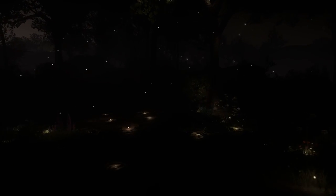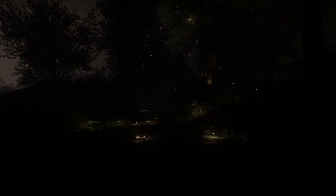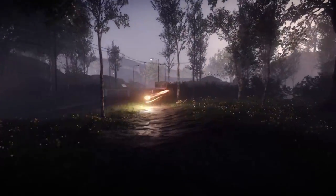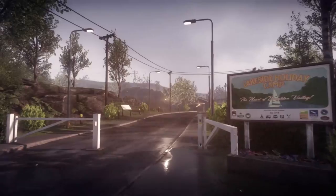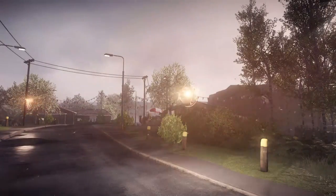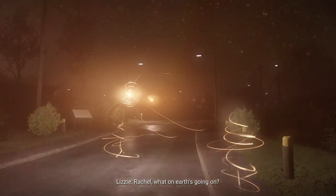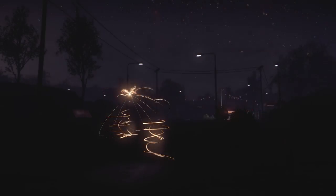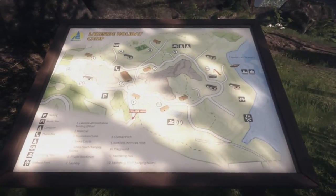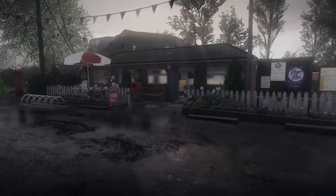This is the entrance to Lakeside Holiday Camp. The first motion-triggered event is right in front of you as you enter — find the sweet spot and get that triggered. We're going to do a clockwise circle around the whole area, but first take a look at the map on the left-hand side — very obvious and hard to miss.